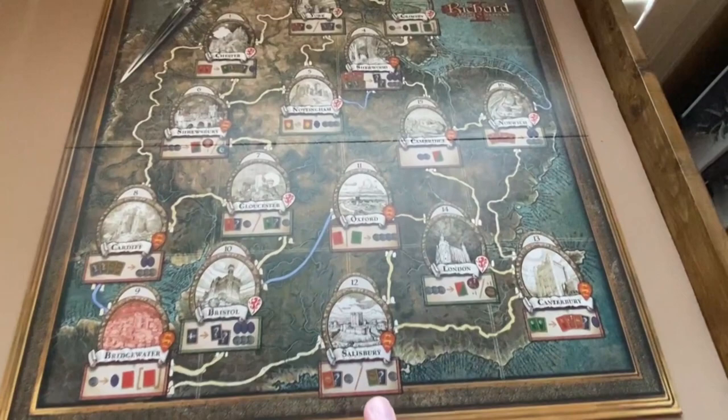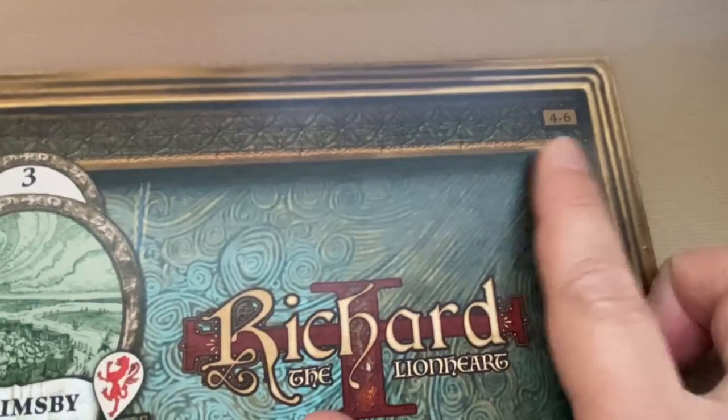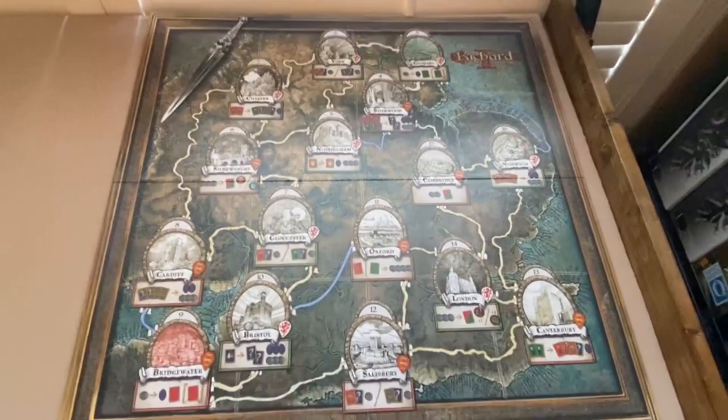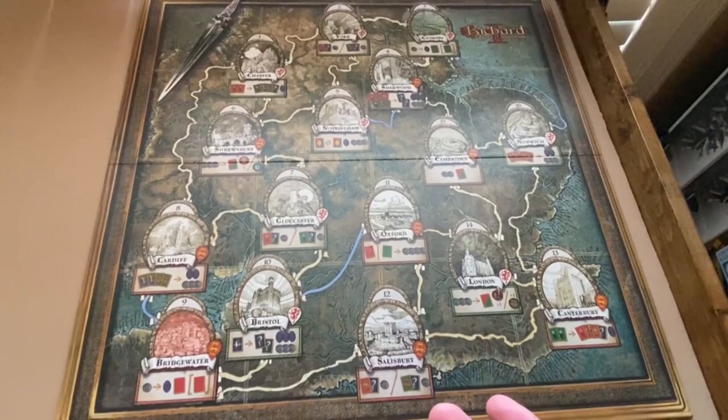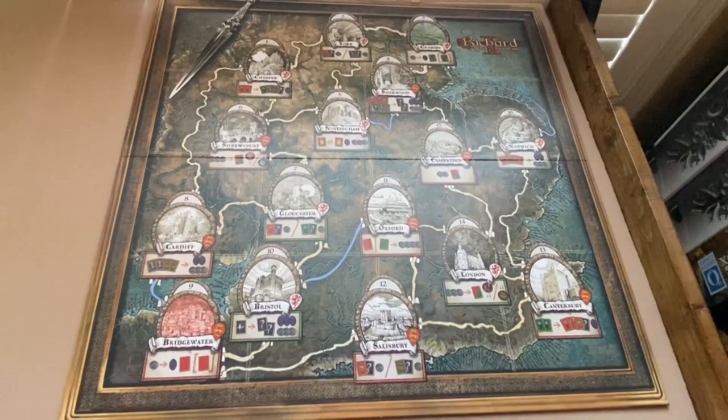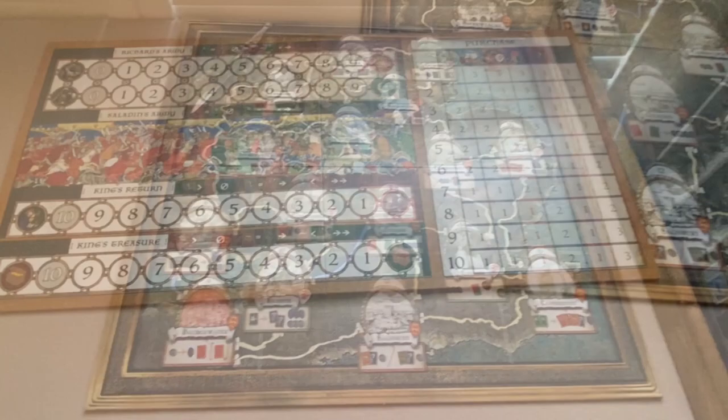First thing you'll do is put the board in the play area. Make sure that you're using the side of the board for the number of players you're playing with. This side is for four to six — it is a double-sided board. The other side is for two to three players. I'm going to play on the four-player side. Normally I set up three-player games in these how-to-play videos, but on the four-or-more-player side there were a couple of other figures I wanted to see, so I played a four-player game. In the end they really didn't seem to make a lot of difference.